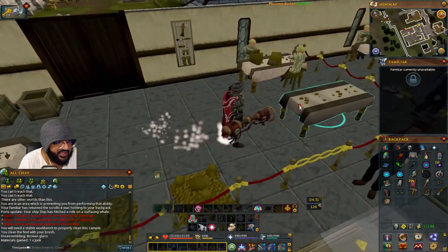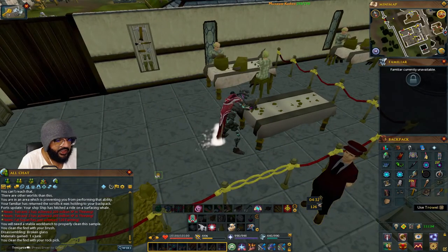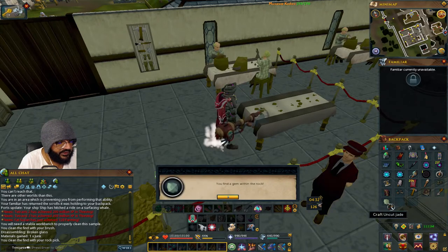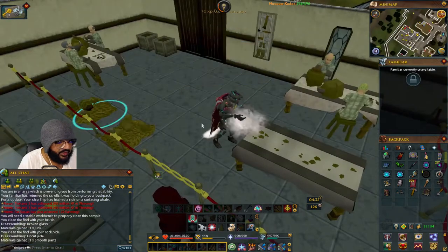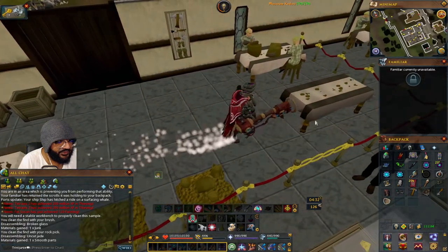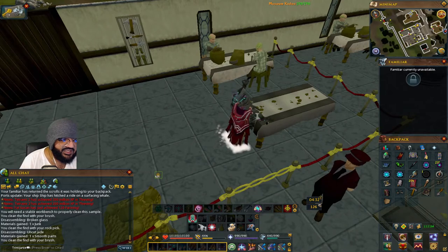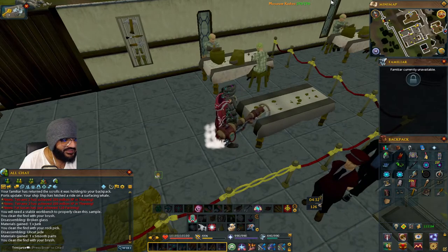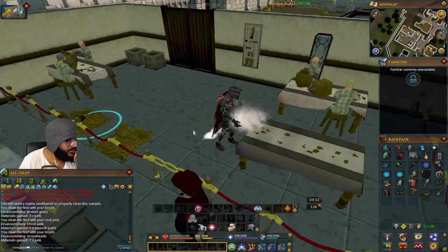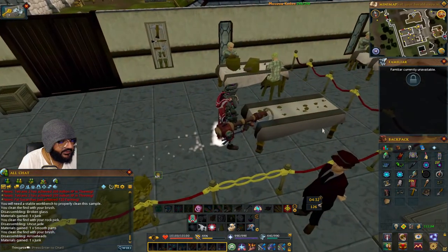Let's try again — you're pretty much just going to keep doing this until you find the pendants. Found a jade — disassemble that. Keep doing it until you find the pendant or it says a clean necklace.